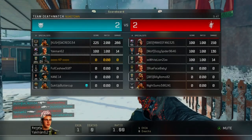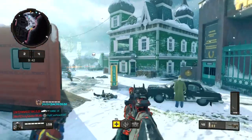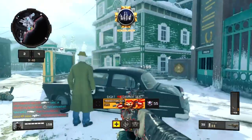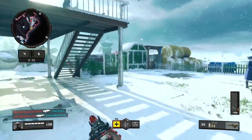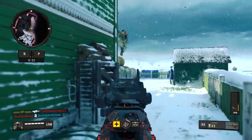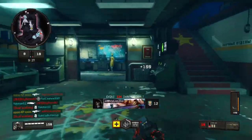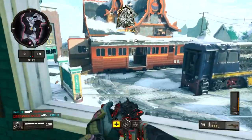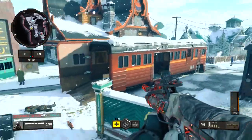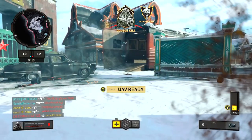Okay, match number two of getting the ABR nuke. I'm feeling very comfortable with the ABR. It is such a good weapon, and I am really confident to say that maybe it's the best weapon in Black Ops 4 right now. Better than the Maddox. Better than any other gun. Maybe not better than SMGs, like the Switchblade, which I think is better than the Spitfire — that's going to be in another video.